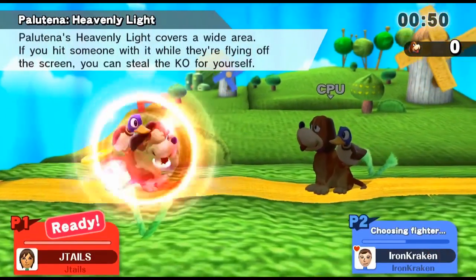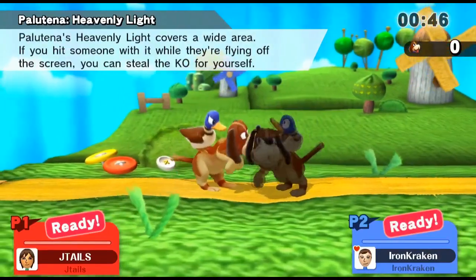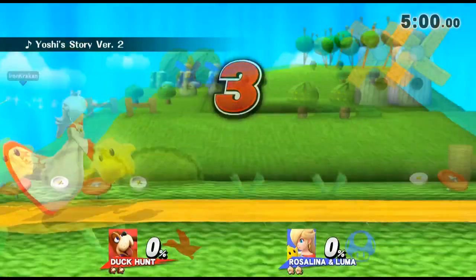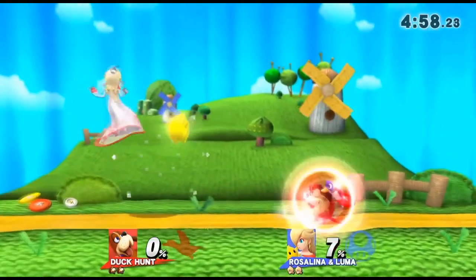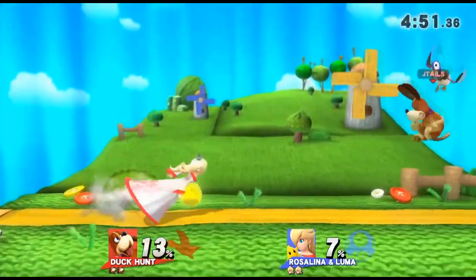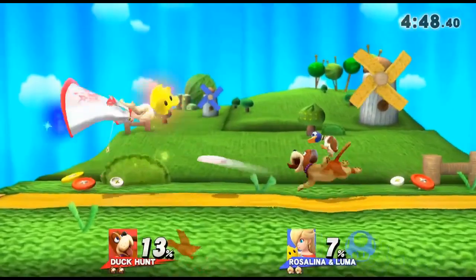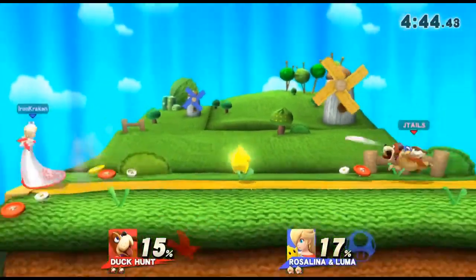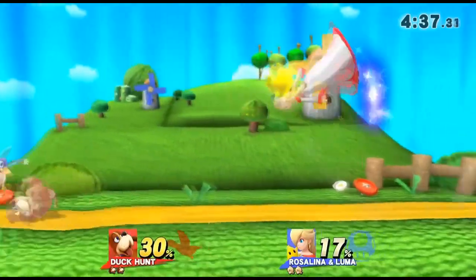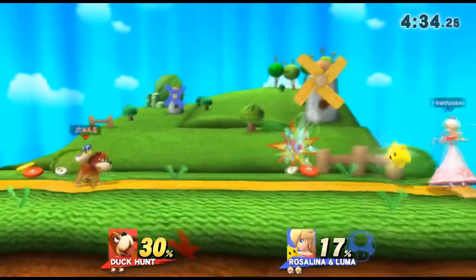Maybe I can play a little bit smarter, but Duck Hunt Dog just doesn't have all the options. His grab range is not good, so Rosalina can attack with neutral air and jabs and I can't do anything about it. When he throws the frisbee he has to pull his head back for a moment. This is actually one of the first times I'm stumped — this matchup is really difficult. I couldn't jump because the jabs are too powerful.